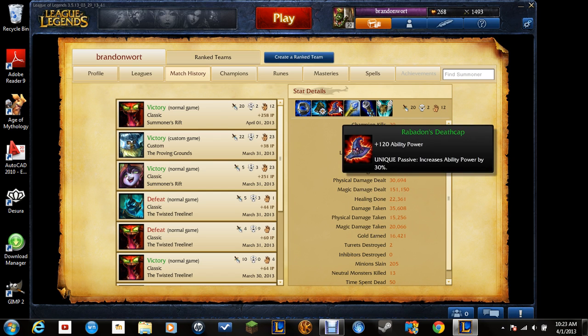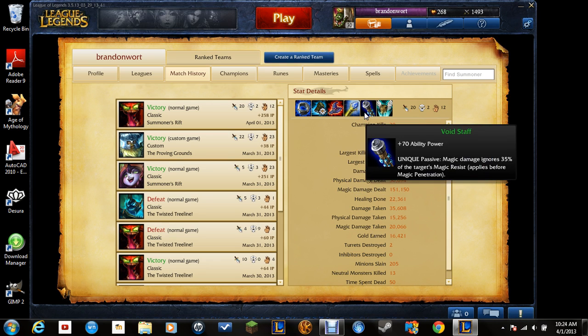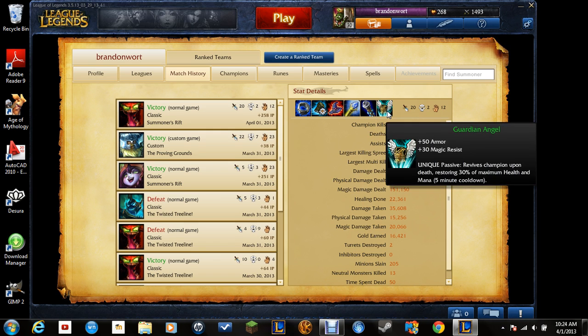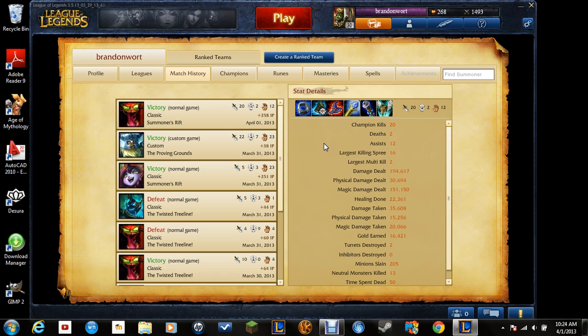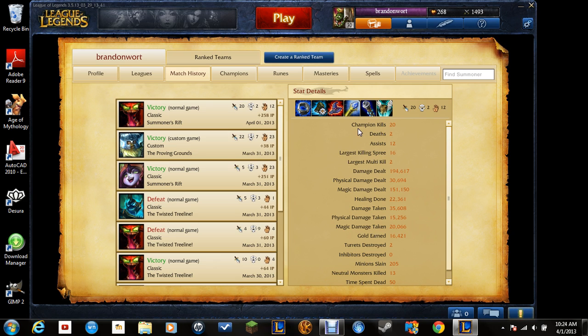Once you get your Rabadon's Deathcap, you can get a Rylai's Crystal Scepter. The thing about this Scepter is that it also works with Cho'gath's Vorpal Spikes, so enemies will not be able to run away as easily. Then get a Void Staff to do more damage with your Feast and other abilities. Then get Guardian Angel so you don't lose your Feast stacks. As long as you don't have Guardian Angel, do not try to go in as a superhero — and last, you will sell the Doran's Ring for Abyssal Scepter.